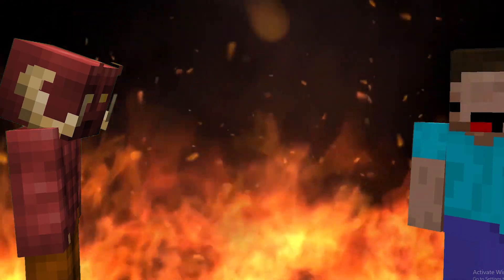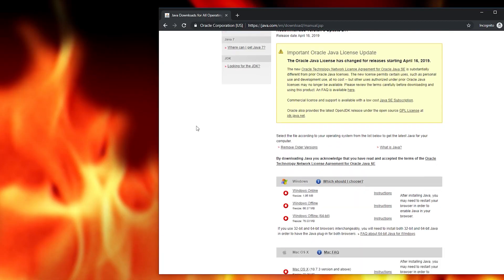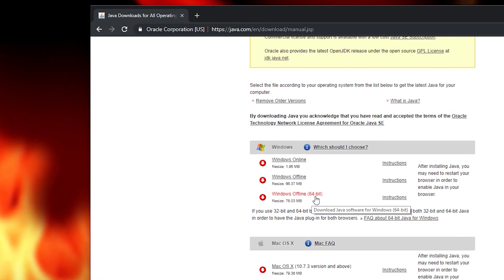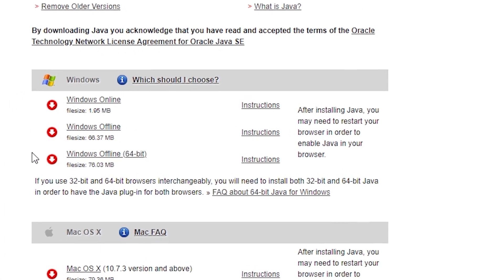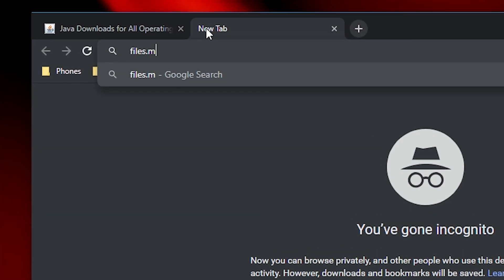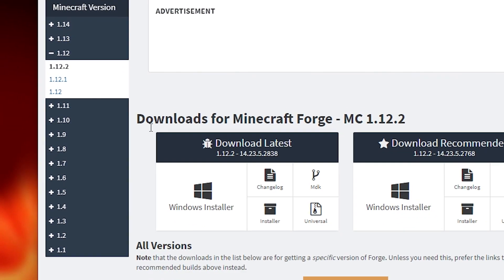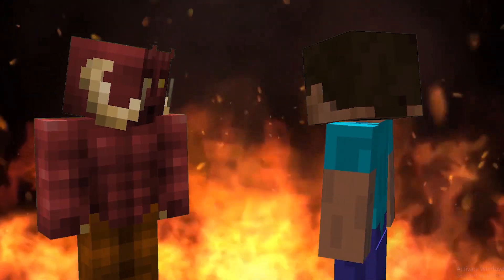So the first thing you need to do is make sure you have 64-bit Java installed. You can download this from the first link in the description and click where it says 64-bit. Next, go to files.minecraftforge.net, the second link in the description, and download the installer. Make sure it's the latest — it sometimes breaks if you don't have the latest.